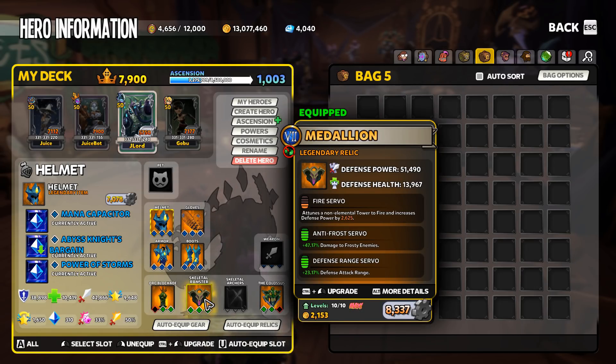Number one, right at the top: fire servo. Fire servo is a must. I also added anti-frost servo in the mix — anti-frost servo gives me even more additional damage, and remember all fire damage is doubled. So just with the anti-frost servo alone, frost mobs are taking 147% damage, and that gets doubled once again by using the fire servo.